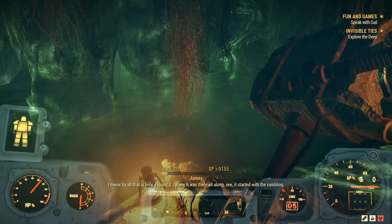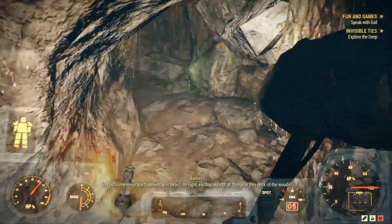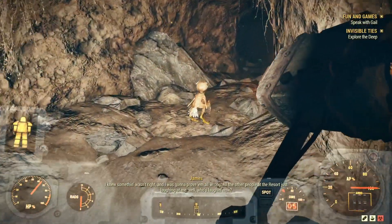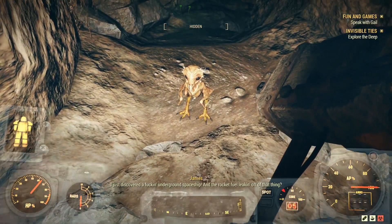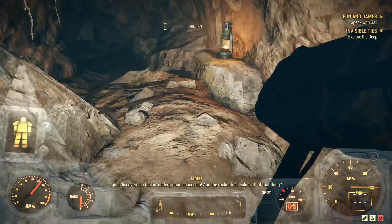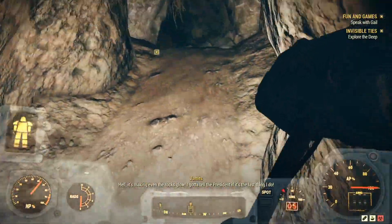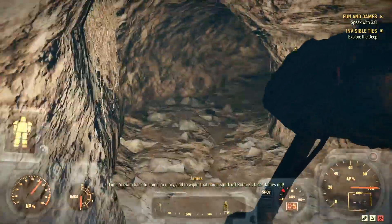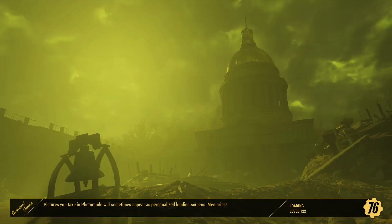It started with the problem we had - minor earthquakes, you heard me right, earthquakes of all things in this neck of the woods. I knew something wasn't right, I was gonna prove them all wrong - all the other people at the resort just laughing at me. Well who's laughing now? I just discovered a freaking underground spaceship, and the rocket fuel leaking off of it is making even the rocks glow. I gotta tell the president! I'm gonna be an American hero, get the medal of honor! James Addison.